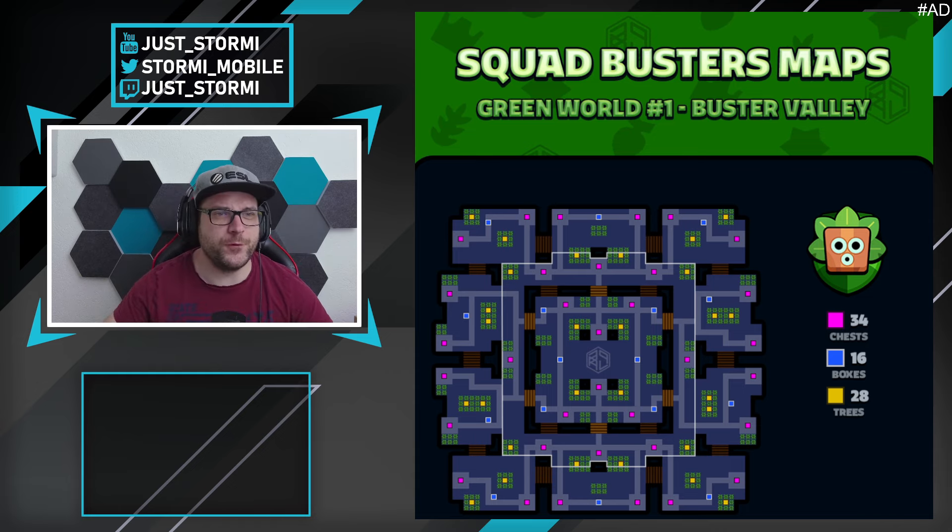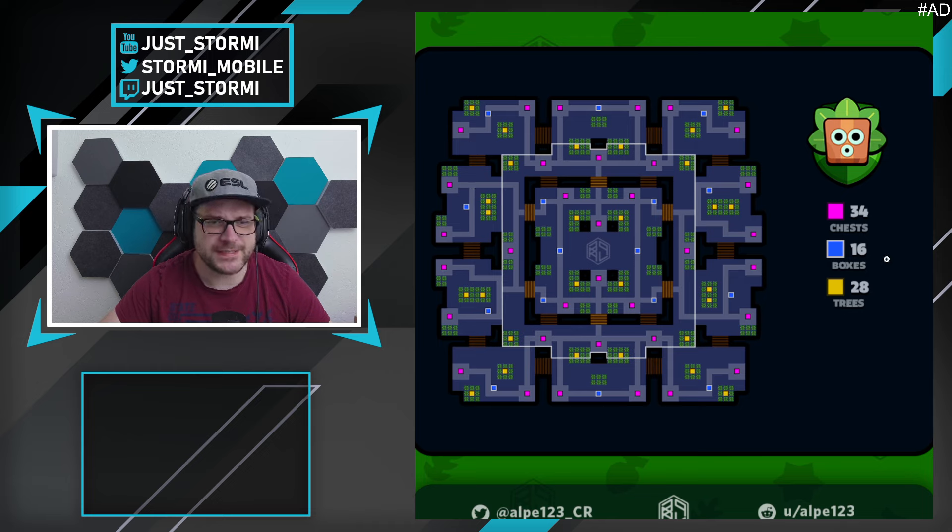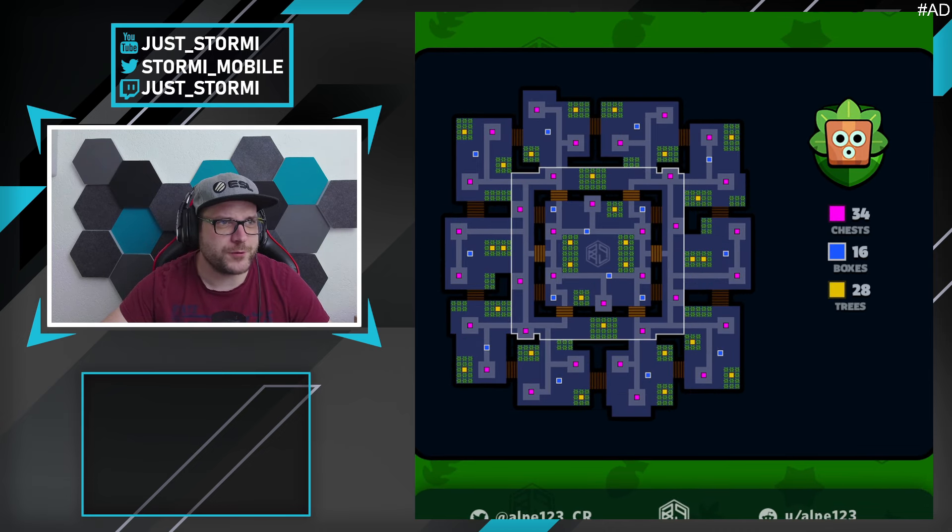Let's start with Buster Valley. There are 10 spawning positions around the map, 34 chests, 16 boxes, and 28 trees. With 28 trees you can already see where that is leading — if you want to play Crack feel free, since there are many trees, but be aware other players can use him as well. Checking out the second map, we can see there's almost no difference, with some small differences on the outer and inner sides.